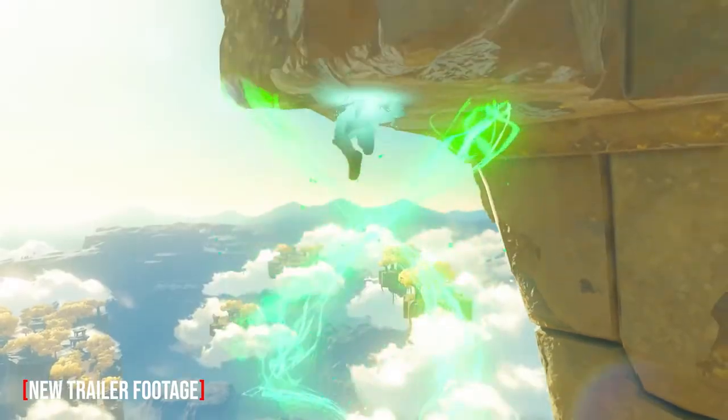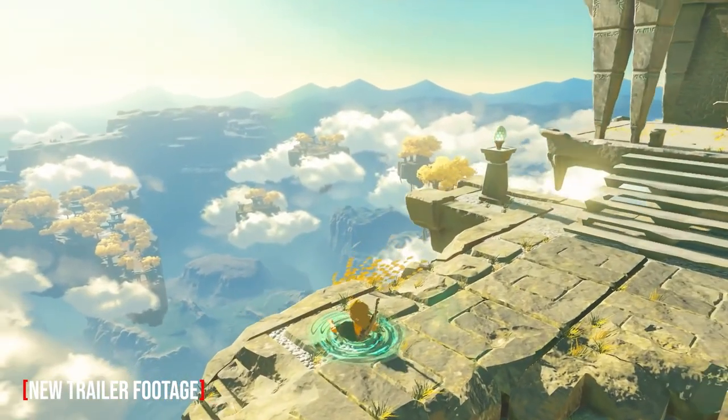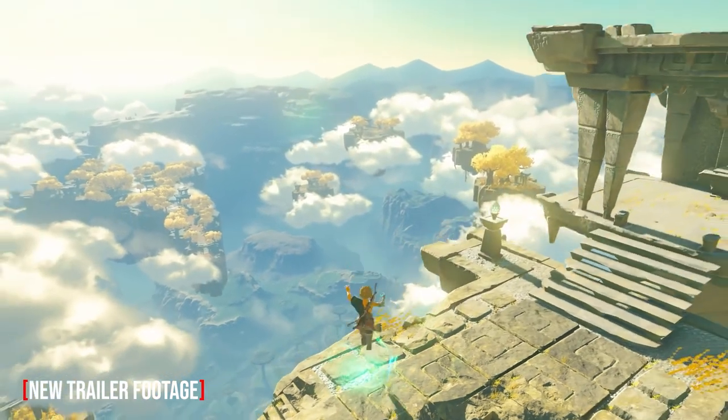In the next scene we got another look at a traversal mechanic that's going to allow Link to travel from the ground up to the sky, and again it looks like it might involve reversing the flow of time. In the teaser we see a puddle seemingly revert to the droplet that formed it, and then we see Link diving upwards through the sky, hitting the underside of a floating rock and then emerging on the other side as if through a puddle. It seems like Link has the ability to take on the characteristics of a time-traveling droplet of water that goes against the laws of nature to travel against gravity upwards onto floating islands. That's not a sentence I thought I'd be saying today.